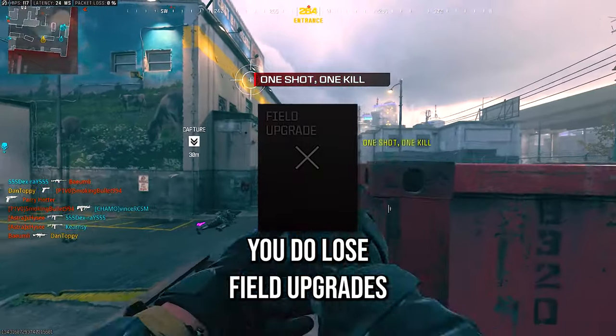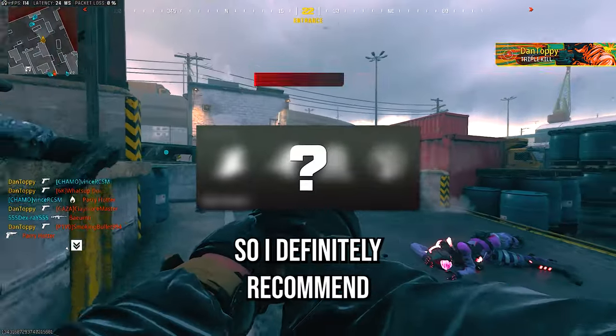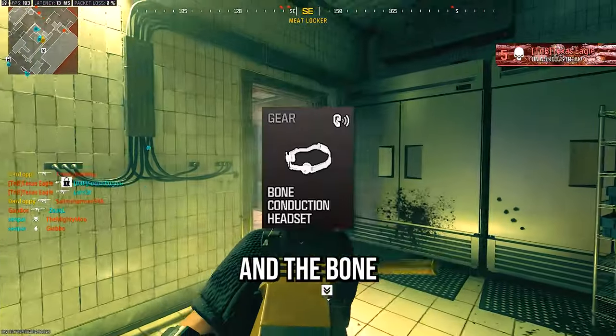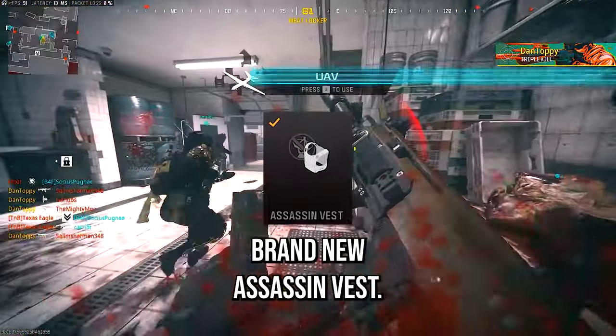You do lose field upgrades when running this, but you can still choose your three other perks. I definitely recommend taking scavenger gloves, covert sneakers, and the bone conduction headset when you are running the brand new assassin vest.